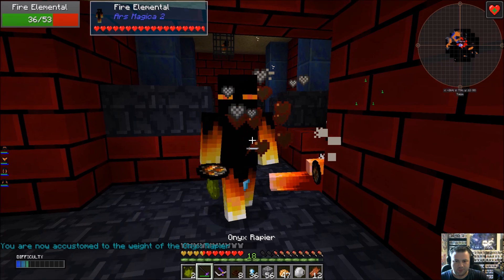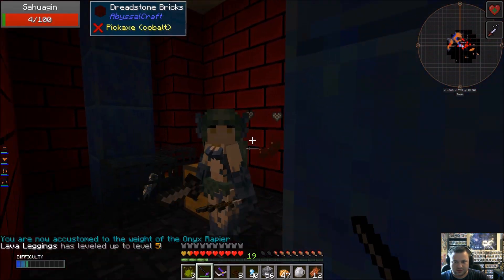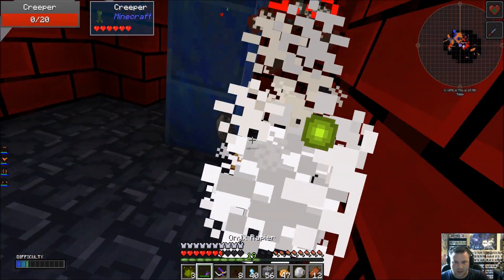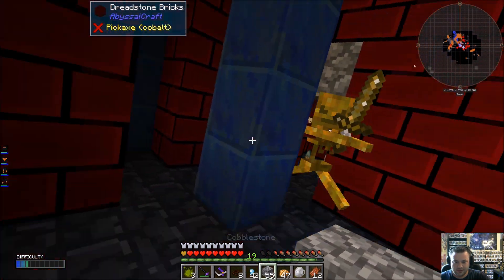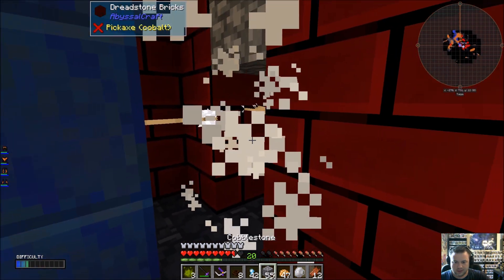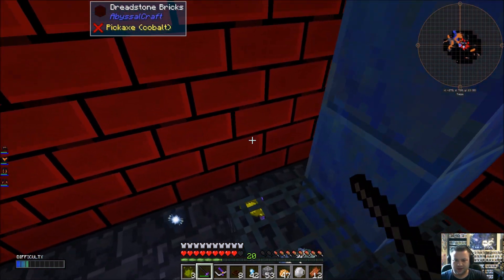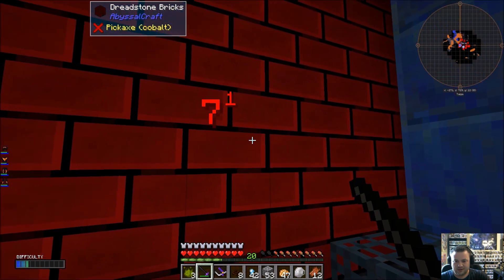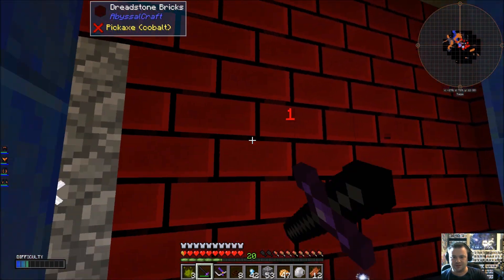I don't think blocking it off will stop them from spawning — I need my pickaxe. It's a Hagen. Alright, let's light all this up. There's just stuff everywhere. Give me a minute — oh wait, I don't have a pickaxe though. Look at all that lapis I could be mining if they would just give me my pickaxe back.